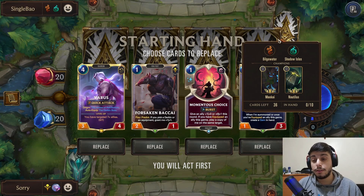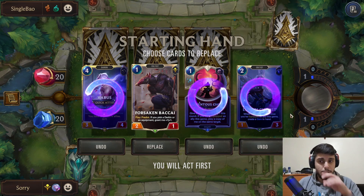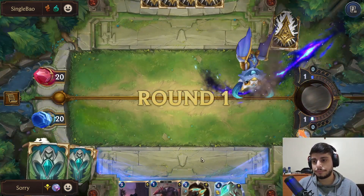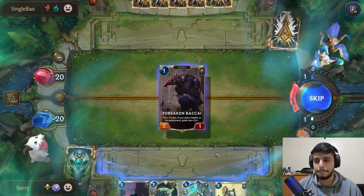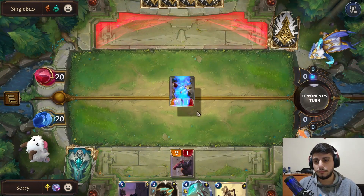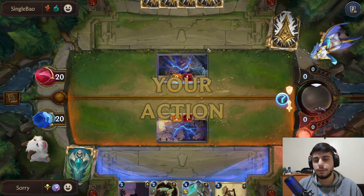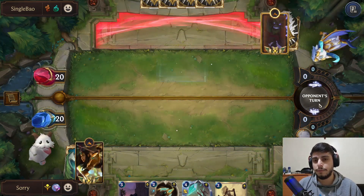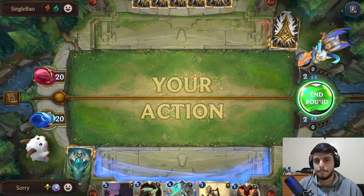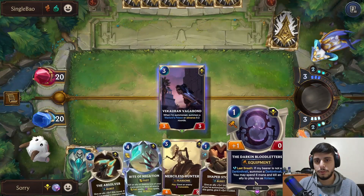We are up against Deep. I could keep Varus but I'd rather find Akshan here — I'll keep the Forsaken Buhkavum and look for Akshan, because Akshan gives me the landmark and we start working on getting the landmark faster. We'll skip, there is nothing we want here. I want to swing here because they might have the two three unit next turn that allows them to Toss every time a unit dies — might as well take the trade.